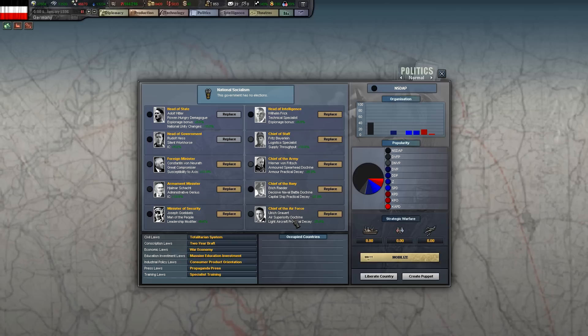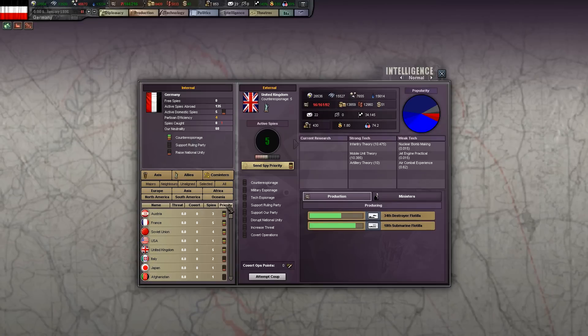We also changed Göring out of chief of air force because we want to put a focus on the light aircraft — the fighters. For intelligence, we have put some priority to put spies in Austria, and in our two allies a little bit, and into France, the Soviet Union, the USA, and the United Kingdom. We don't want to start some actions yet until we get 10 spies.